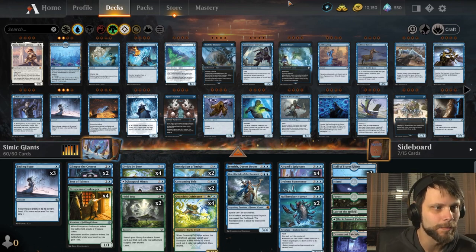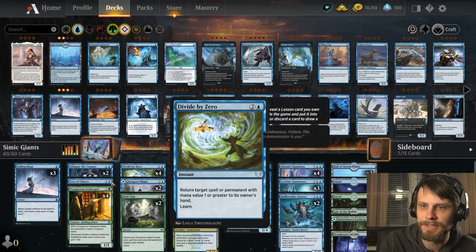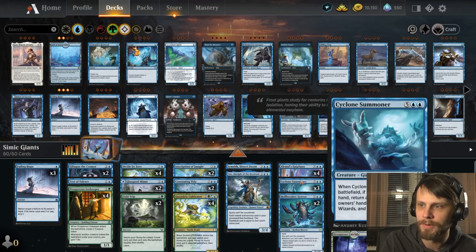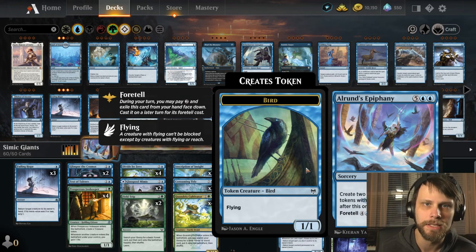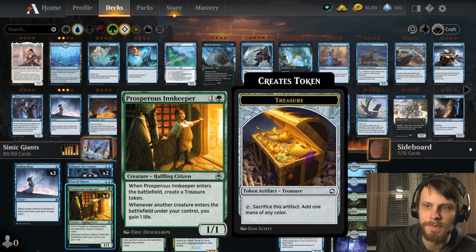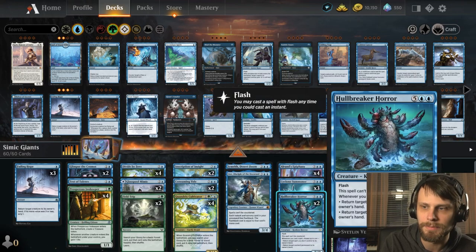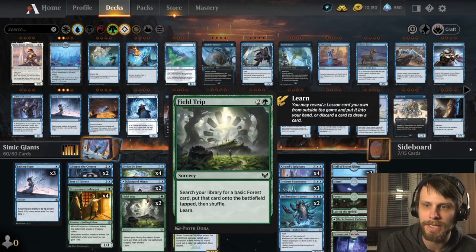This is Simic Ramp Giants. The idea is very simply just to ramp into some big stuff. We've got Cyclone Summoner, Hullbreaker Horror, and of course the big daddy of them all, Alrund's Epiphany, to get some extra turns and hopefully finish the game very quickly. To help us ramp we have Prosperous Innkeeper throwing out a treasure token and hopefully gaining some life later on.